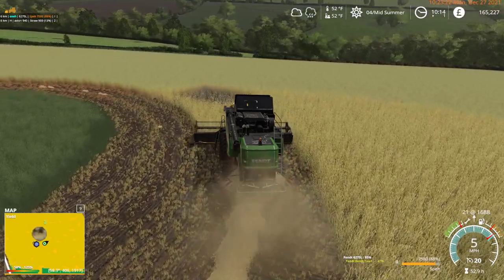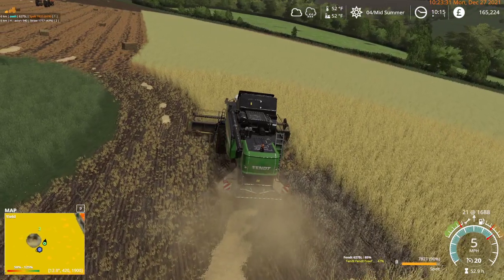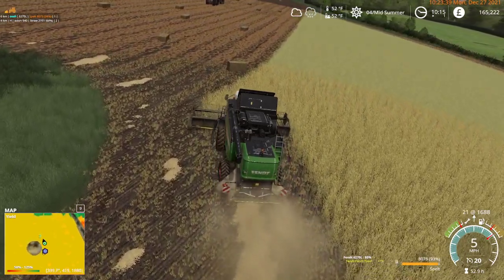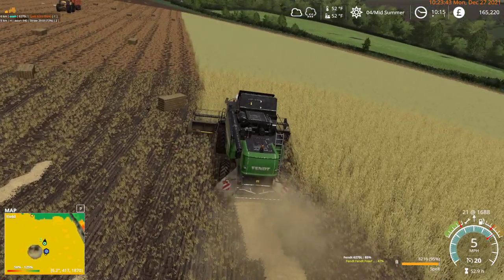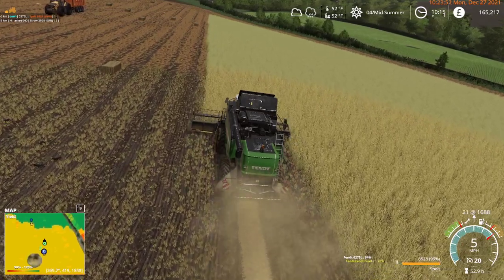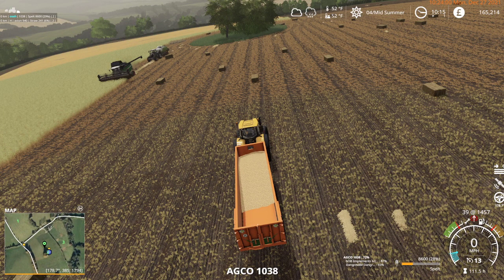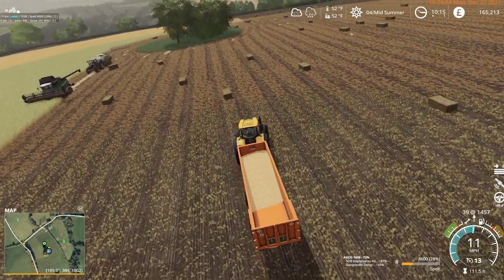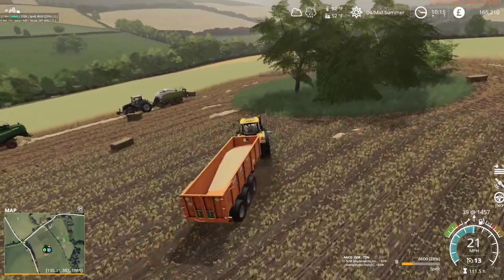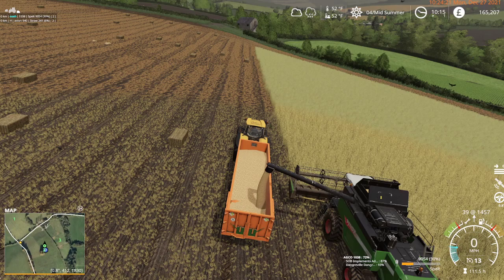And another patch of dead crop. That piece on the right - there's nothing I could have done to prevent that. However, it's not the entire field, so it's just one of those random events that happens and you live with it. Kind of like weather events. The difference between 19 and 22: as soon as it starts raining, my harvester is going to grind to a halt in this game. In 22, you can still harvest when it's raining, but you take a big yield hit, so it's best not to.